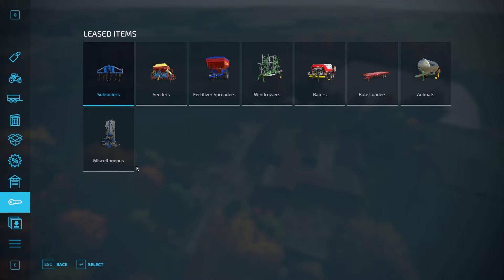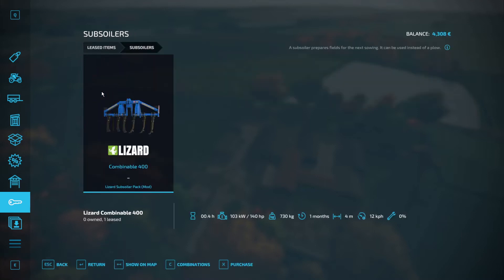Everything else we'll be using is leased. We've leased a lot of equipment — it's all lease-to-buy. We have a subsoiler for plowing, a seeder, a fertilizer spreader, a windrower, a baler — which is probably too big for the tractor, we'll see — a bale loader, a water tender, and a soil sampler.